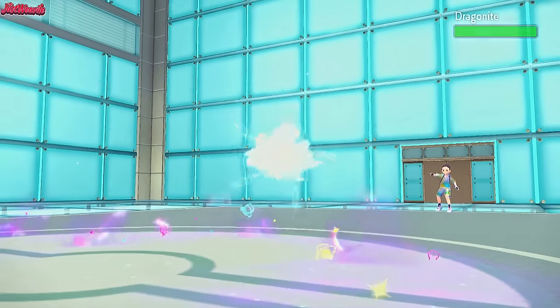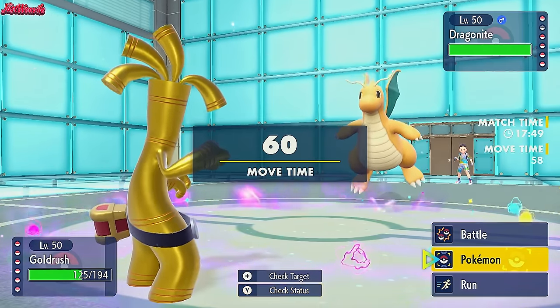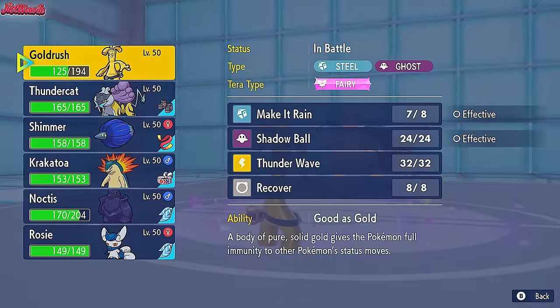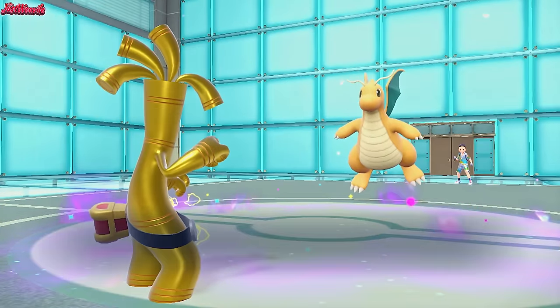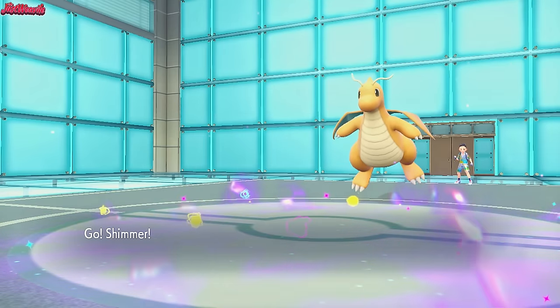Dragonite comes in. Their Extreme Speed will be blocked by the Psychic Terrain I believe - or it might not because they're flying. Let's go for a Thunder Wave. They go for a Fire Punch - that actually KOs us. So are they Banded maybe? I'm going to go into Glimora, and the reason being is I want to get the Stealth Rocks up.